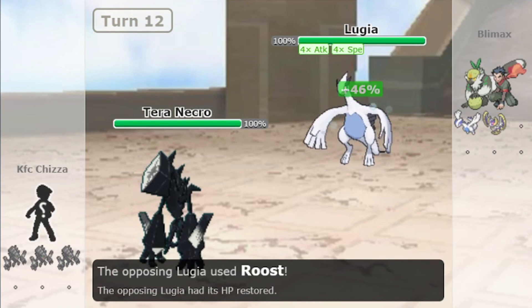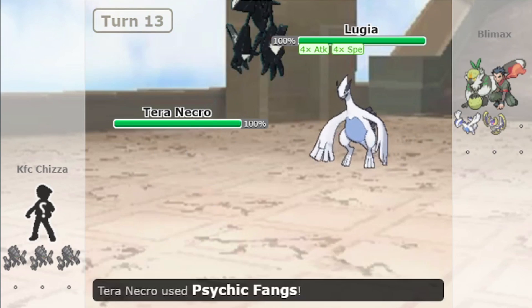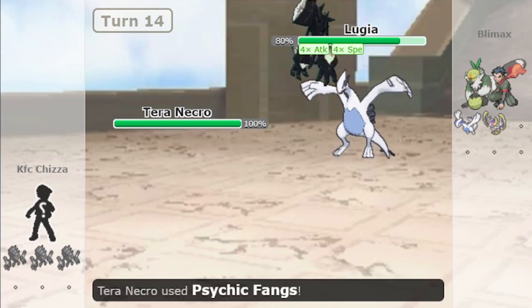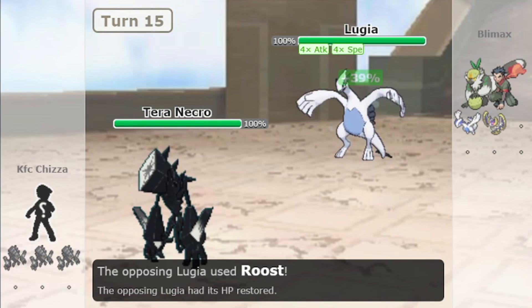Now let me show Teravolt. This is a Teravolt Necrozma. Lugia went for Roost. Let's see how much Psychic Fangs does from full HP — 21%. And how much Psychic Fangs does when not at full HP — 19%, the same damage. So Teravolt is also ignoring Multiscale.